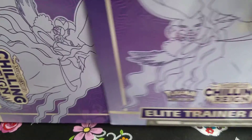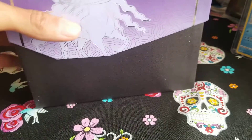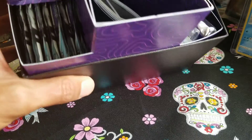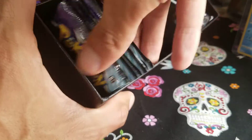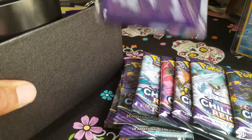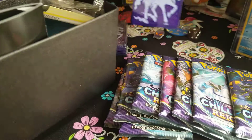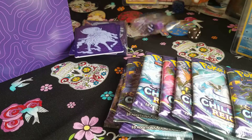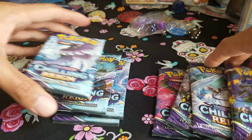By this point you guys know what's in this set. Evolving Skies is pretty much right around the corner; there's been some pre-release events happening already. I've seen some Build and Battle boxes being opened up and some booster boxes as well, and some people have gotten lucky. Nice purple sleeves — I'll be using those, purple is one of my favorite colors — and some purplish dice.